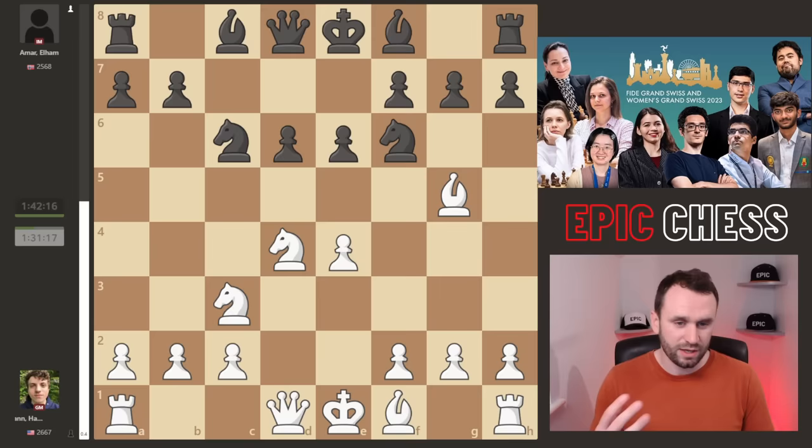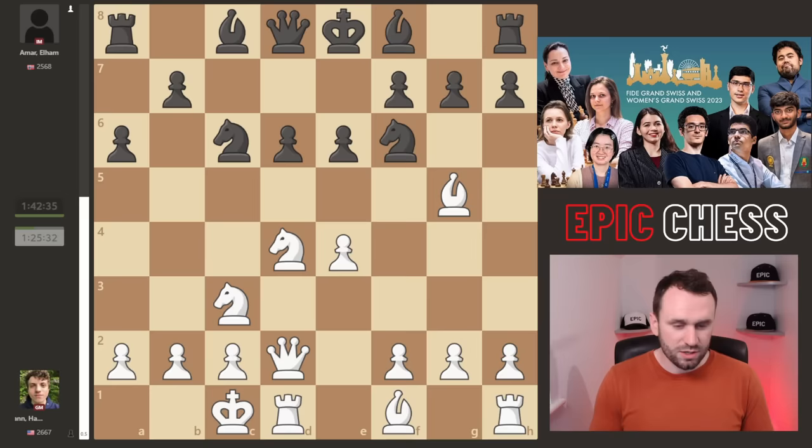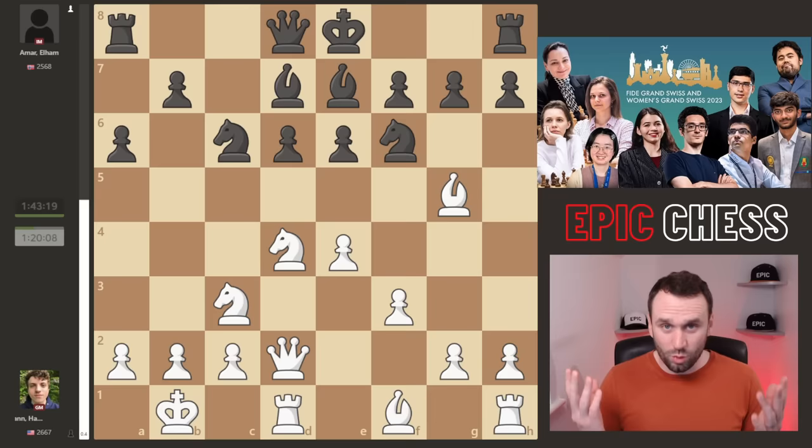We get Qd2 - you can see where this King is going. A6, Black looking for rapid expansion soon. Castles queenside, Bd7 developing, and after F3 bolstering the centre, ideas of G4 later, Black continues with Be7. Kb1 - always play Kb1, right? And Knight takes on D4.